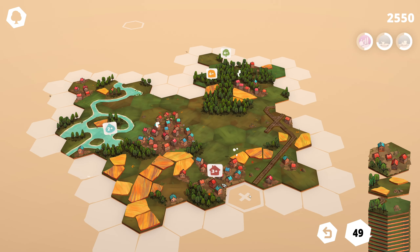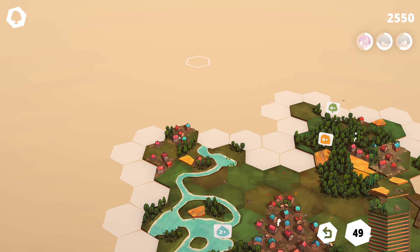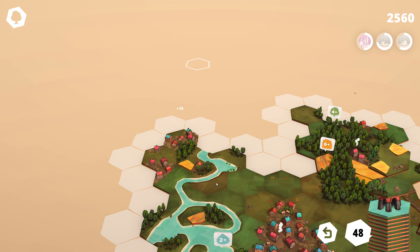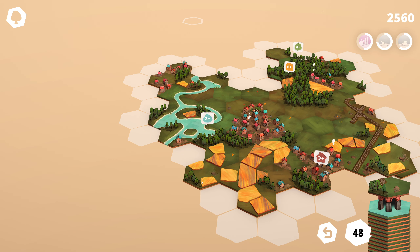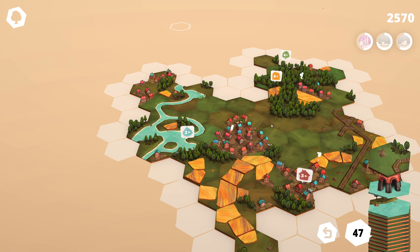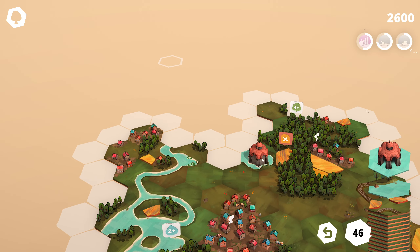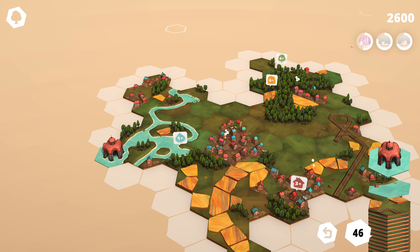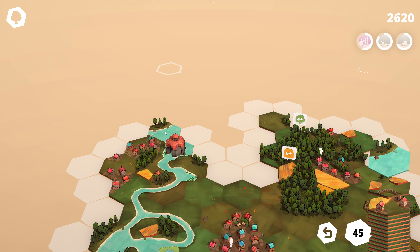Houses for now — where are we going to put these houses? Over here. More fields. These fields like to just go in a long individual chain, which does not help me a great deal. Close off that railway line — that's nice. This can go anywhere we want it to, so why not here? And we can build forest against forest there.